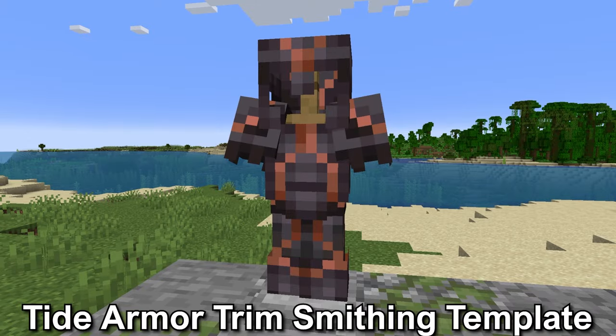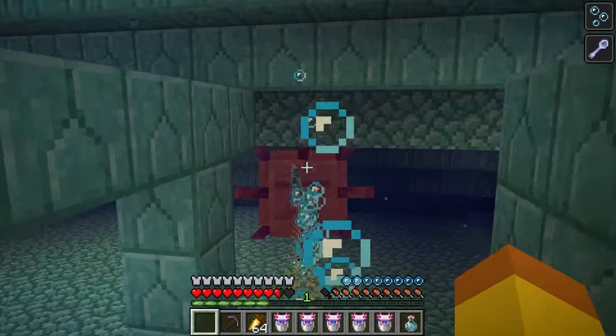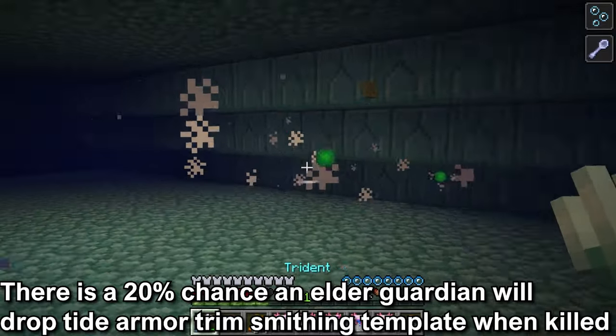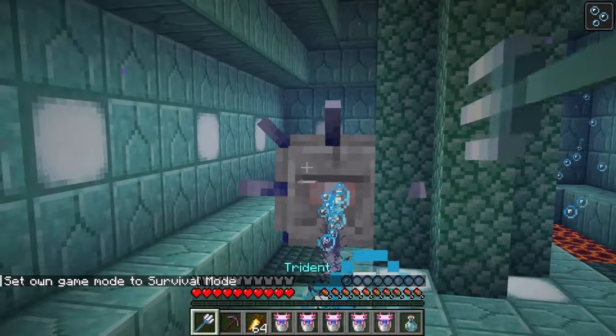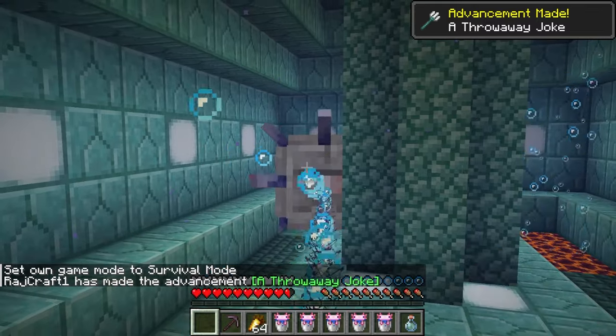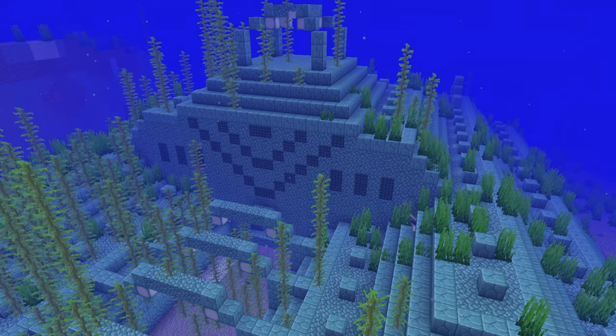The tide armor trim smithing template. This one is more unusual as it will drop as an item when the elder guardian is killed. There is a 20% chance to get one tide armor trim smithing template from the elder guardian. The looting enchantment won't increase the chance of getting one, and it will drop even if the elder guardian isn't killed by the player. Elder guardians are found in the ocean monument and there will be three in each one.